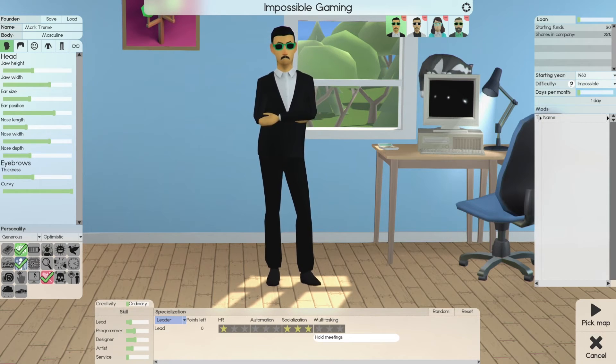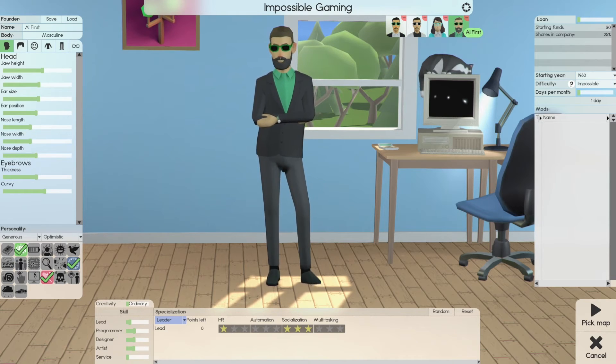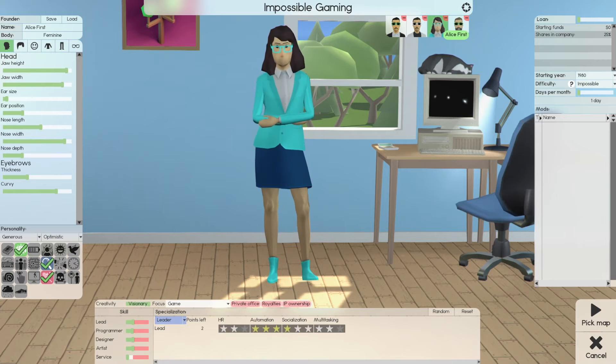Number one founder is our first, and they're all going to get 25% of the company — shares will be divided 25% among them. Starting year will be 1980, and we're in impossible difficulty.